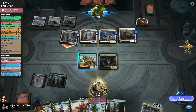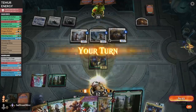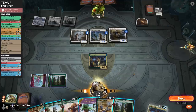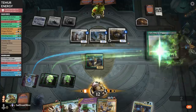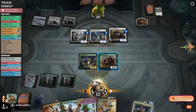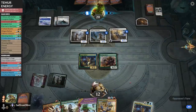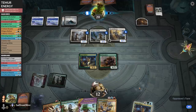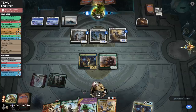They are going to attack. Kill the Raven Inspector. Whirler Virtuoso. We land Bristling Hydra. We gotta draw Harness Lightning — we have to be able to stop this Spellbinder. Bristling Hydra is good at clogging the ground, but not good at stopping an Elite Spellbinder.